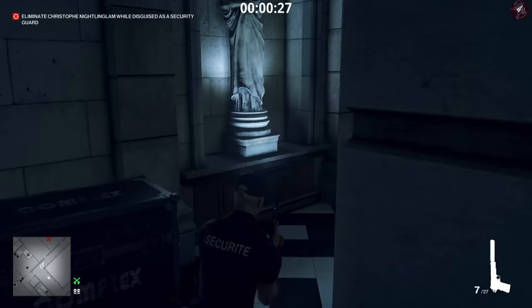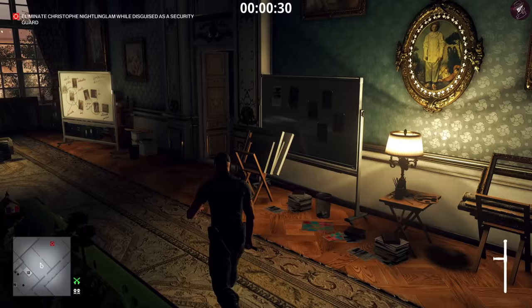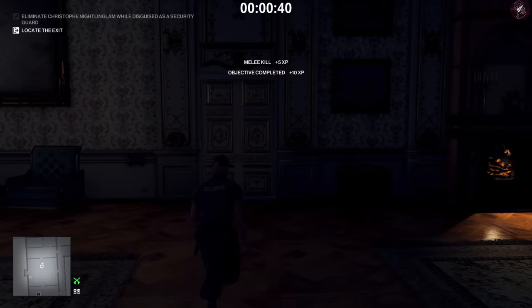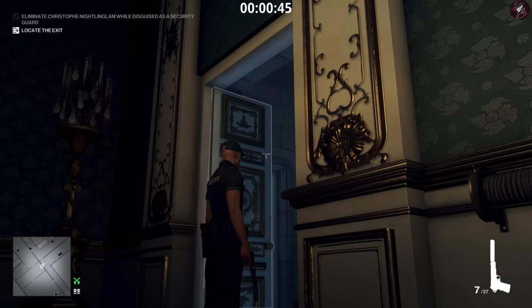Put the gun away immediately and head into the room to the left. There's going to be another person in here, so we're going to knock him out so he doesn't discover the body. Knock out the target first, throw the baton at his head, snap the target's neck, and then head to the exit.